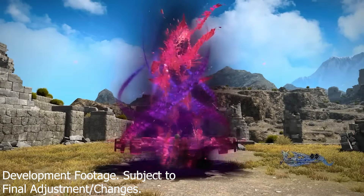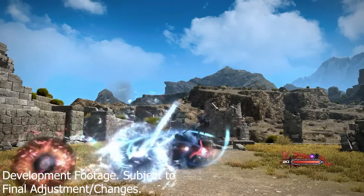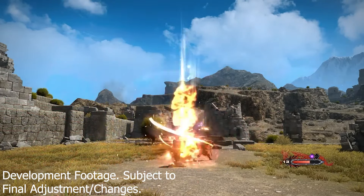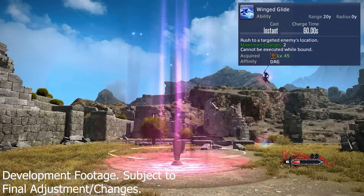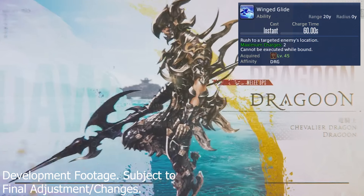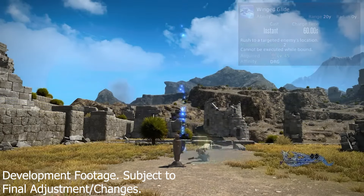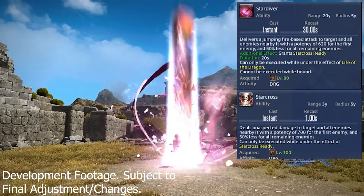You no longer have to build up to Life of the Dragon from Geirskogul — no more Mirage Dive spam to build up the gauge. You are immediately put into Dragon Mode when you use Geirskogul. However, Geirskogul's cooldown is being raised from 30 seconds to 60 seconds. Dragoon is also getting a new mobility ability called Winged Glide to replace the lost mobility from Spine Shatter Dive being removed — it has 2 charges, deals no damage, and you get 1 charge back every minute. Stardiver now grants Star Cross Ready, another off-GCD that does huge damage, so there's still lots of weaving in Dragoon.